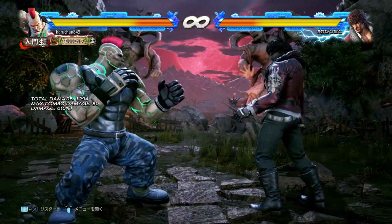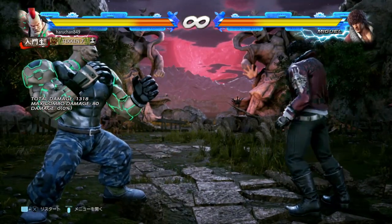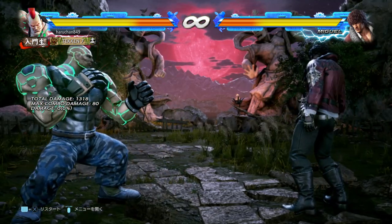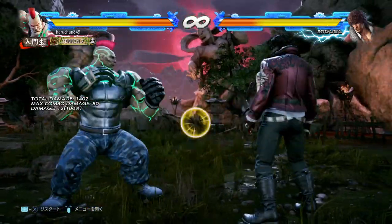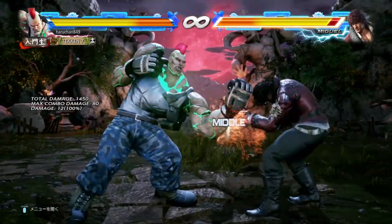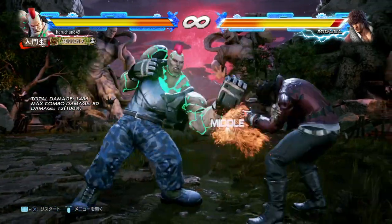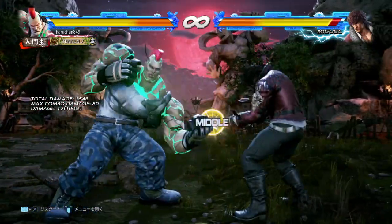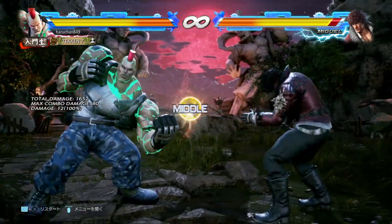Now let's talk about your moveset. Your down forward 1 is not a traditional down forward 1. A traditional one is 13 frames, gives you a big frame advantage on hit and only a small disadvantage on block, designed for opening up offense. Jack has a very long range down forward 1, but it is slightly slower - it comes out in 14 to 15 frames - and it's minus 7 on block, meaning you can't chain them together. It has a very low, scoopy hitbox and some string extensions you can use to mix people up. For a normal mid poke, it is very long range and decent, giving you plus 3 on hit.